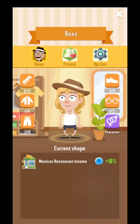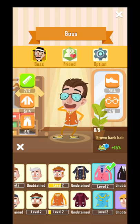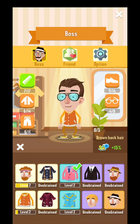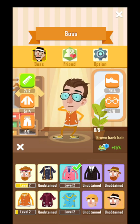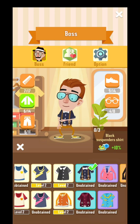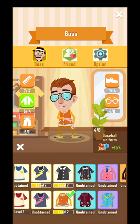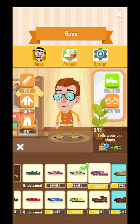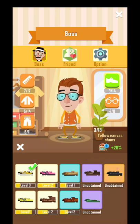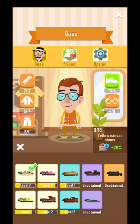Over here you have the suits — you can change the character, you can have a male or a female, and different kinds of clothes that will give different kinds of bonuses. For example, this one will give me 50% with a certain style. This maroon one — I don't have that map unlocked yet, so that's not the best to use. The baseball uniform will get me 50% increased income. For the American restaurant steak one, I will get 30% more income.